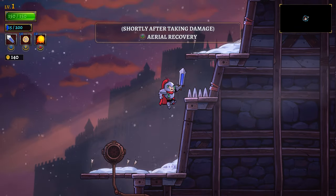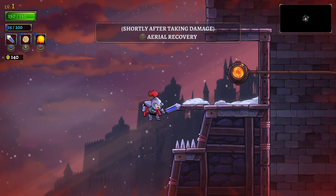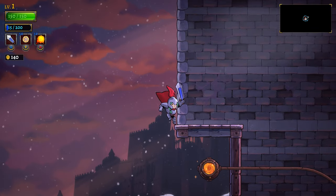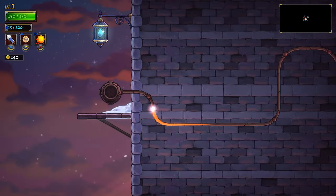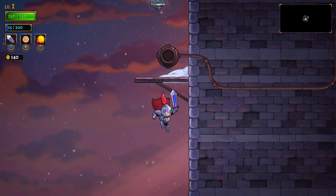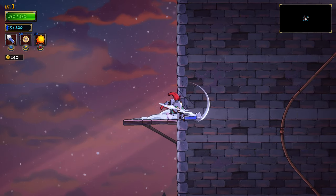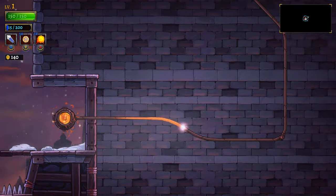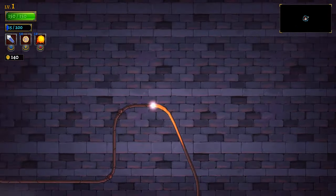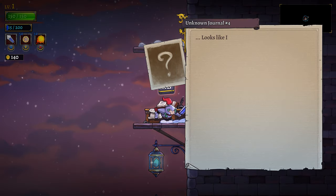Shortly after taking damage, press A for an aerial recovery. You're gonna make me damage boost? But damage boosting is intended. Interesting. Is that how I'm gonna have to traverse some of this area? Dude, that's clearly a secret wall. You can't give me a cracked wall and tell me too bad, that's not cool.